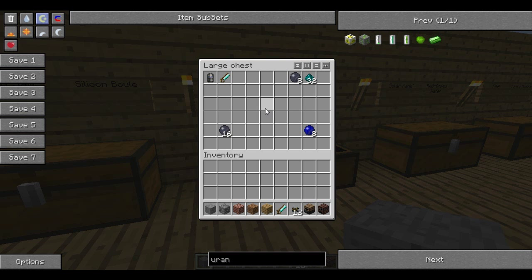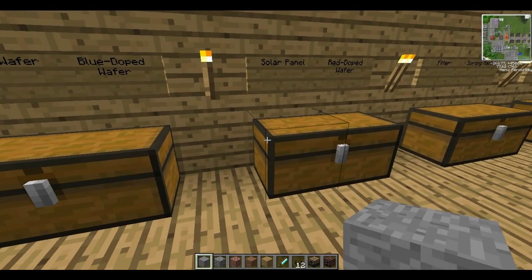You'll get sixteen silicon wafers per silicon boule, which is pretty good. So we're going to need these blue doped wafers, which combine silicon wafers with nickelite — so get digging because you'll need some more. We'll need eight of these for the solar panel. To make a solar panel you just surround a blue alloy ingot with blue doped wafers and this will get you one solar panel.